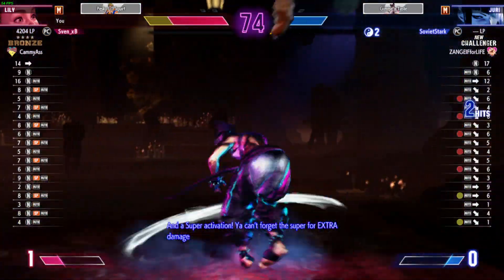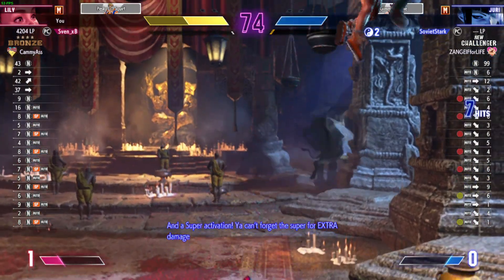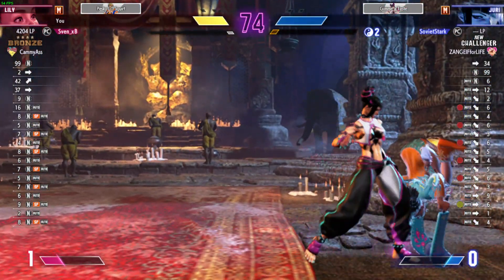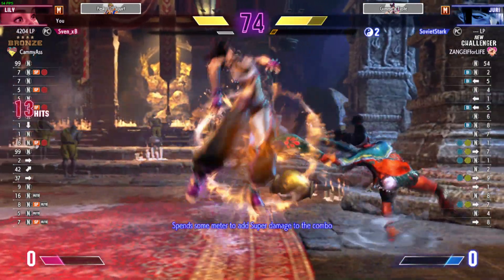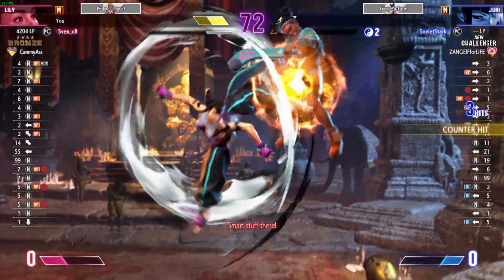Get the buff and the move and the super advocate. You can't forget the super for extra damage. Nice, we got nice and back. Freezing off the spin, using some meter to add super damage to the combo. Smart stuff there.